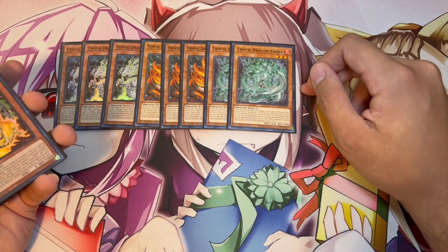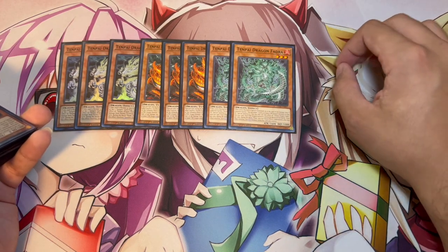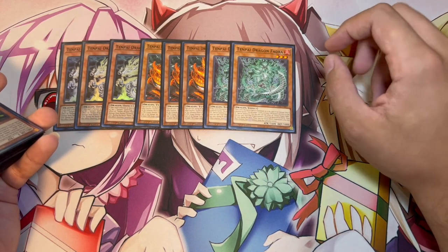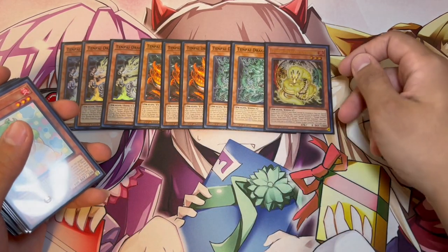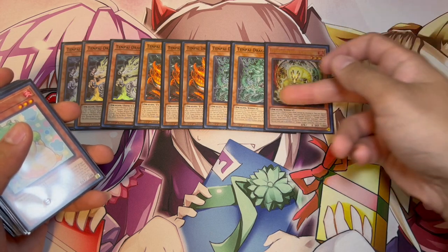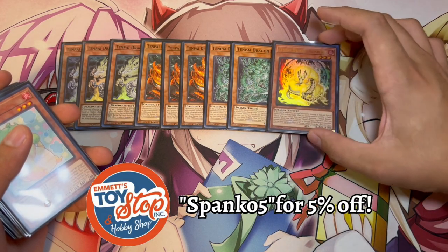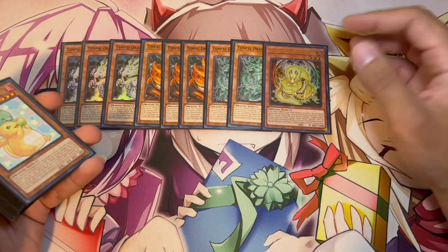If you normal summon Phaedra in the mid to late game when you're not able to OTK — which shouldn't be happening anyway — it's really good there. It's also really good to set up with something like Gunroku: you can summon Gunroku, use its effect, summon Phaedra, summon back Gunroku, and then you have extra bodies on your side of the field. I'm only playing one Gunroku though — I think you only need the one.